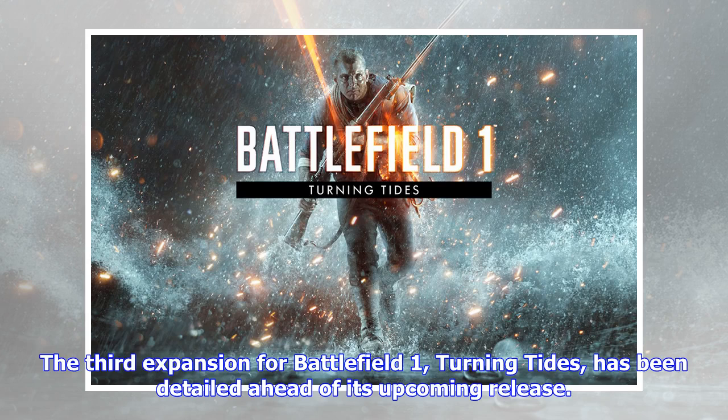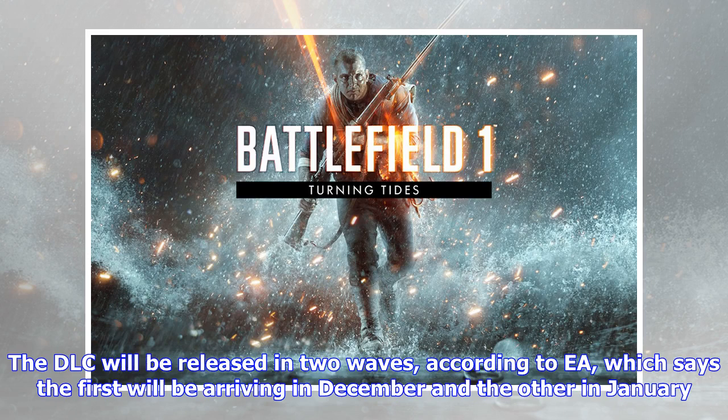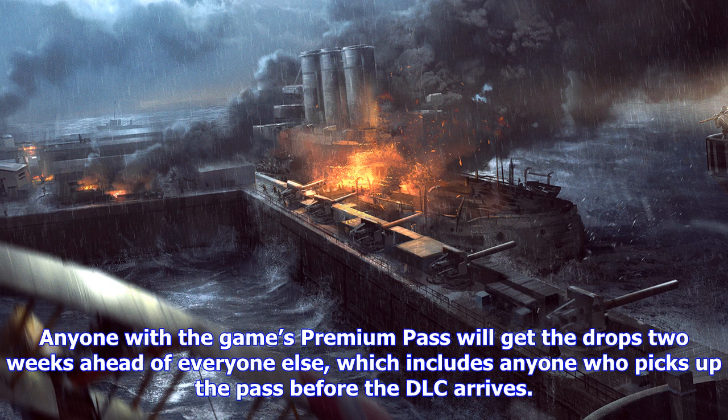The third expansion for Battlefield 1, Turning Tides, has been detailed ahead of its upcoming release. The DLC will be released in two waves, with the first arriving in December and the other in January. Anyone with the game's premium pass will get the drops two weeks ahead of everyone else, which includes anyone who picks up the pass before the DLC arrives.